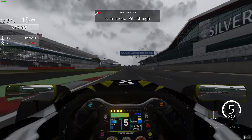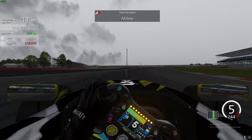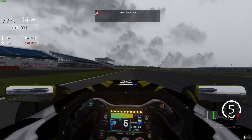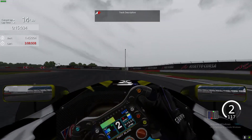International pit straight, across the line we go — fifth gear, fling it through Abbey flat sticks all the way through here, all the way through Farm. Keep it on the left hand side, brake just after the red and white rumbles.